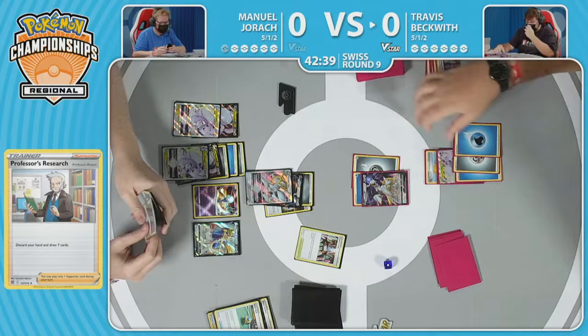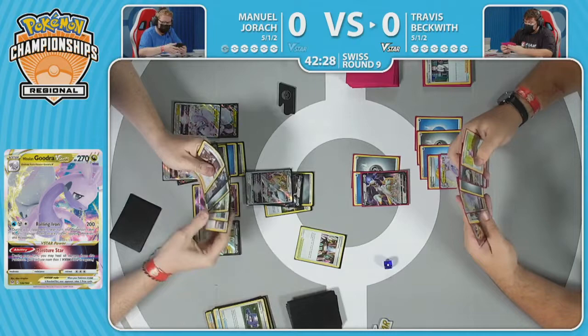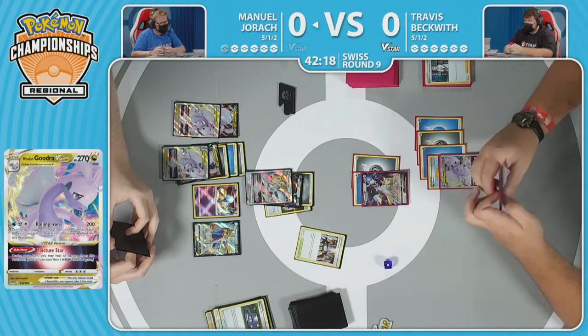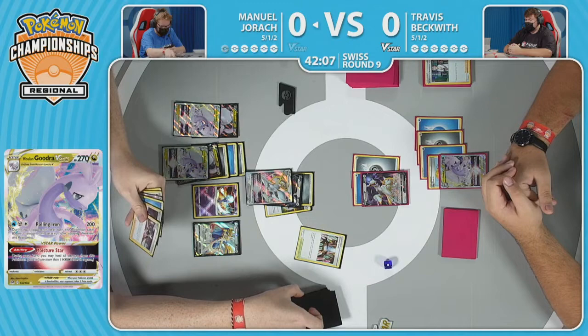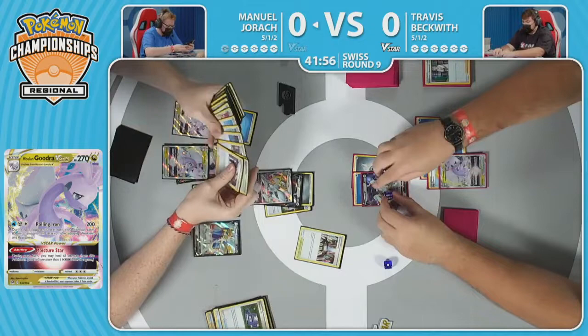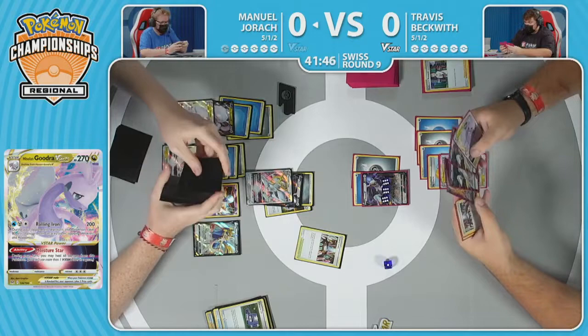Three energies lined up ready to go. Going to see another Pokegear from Manuel. He sees a Marnie and likes that. My opponent still doesn't have an Arceus V-Star, so I don't know if I play it. Manuel would certainly like to find Boss's Orders so he can make sure a Goodra never runs away from a potential knockout. And that one Big Charm would be a nice welcomed addition. Here we just see the attach of the water energy to that Hisuian Goodra V-Star. Trinity Nova, 180 damage — and now you've got those two slimy boys just sitting on the bench ready to go.